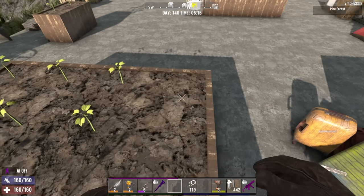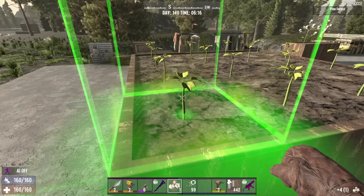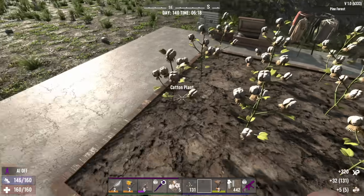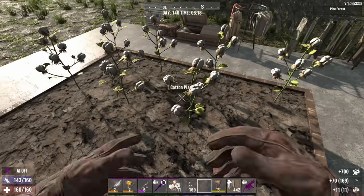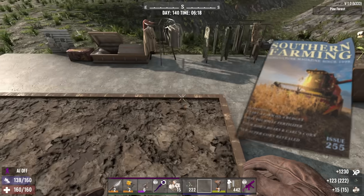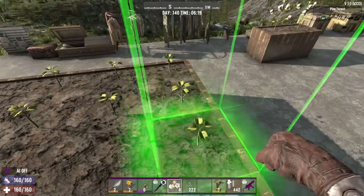Doing at least a four by four plot with tier five or higher gear and maxed out Living Off the Land is not only extremely renewable, you're also going to be swimming in resources. If you're looking for a good farming all-around base support build, I have a build guide for that — check out the link in the description. You're also going to need to be reading the farming books in order to learn how to craft cotton seeds, because while most of the time you'll harvest most of the seeds you need, you'll still need to craft some to refill your four by four plot.